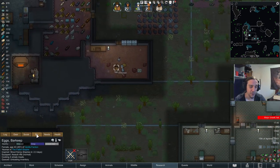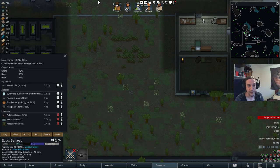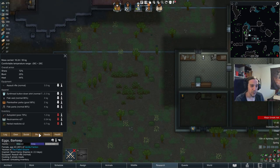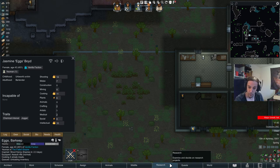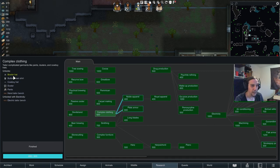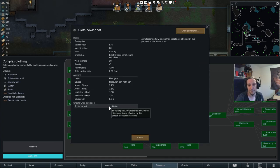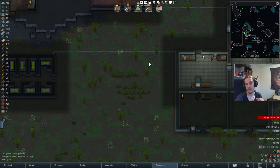Last but not least, it's worth mentioning how clothing affects trading. Trading prices are influenced by the person's social skill but also by the clothing they wear. For example, a bowler hat gives a social impact bonus. If you really want to maximize money, pick your colonist with the highest social skill and give them all the gear you can with a high social impact rating.